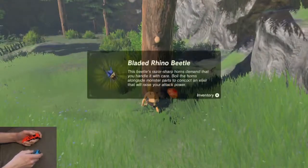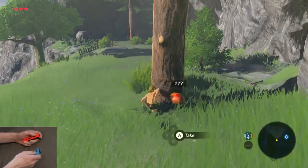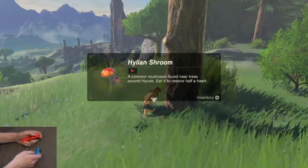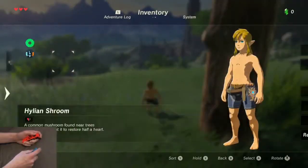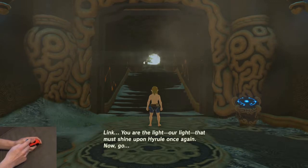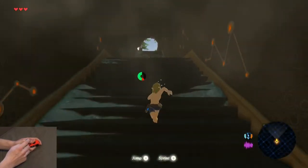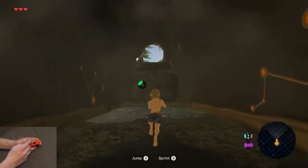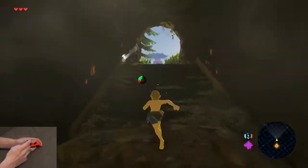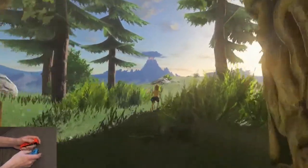From there you can grab the rhino beetle for the strength potion and the mushroom, which we'll need when we go through the cold area of the Great Plateau. Alternate between sprinting and whistle running, making sure you have half stamina by the time you reach the little ledge. You want a little bit of stamina to run into the cutscene so you don't scare off the rhino beetle.